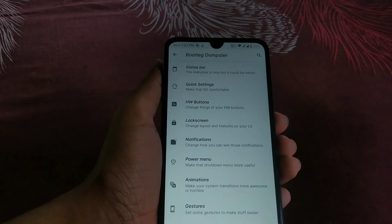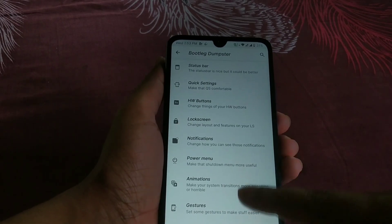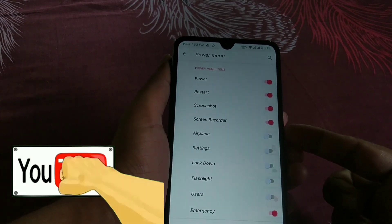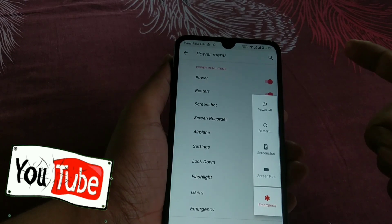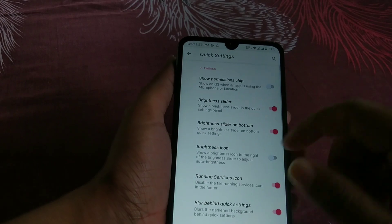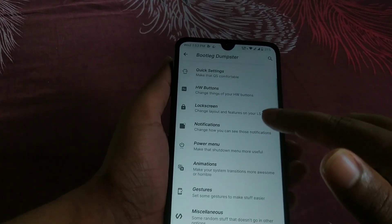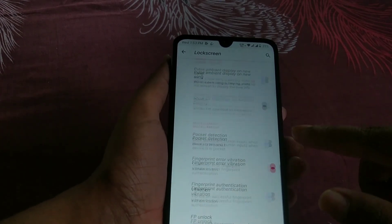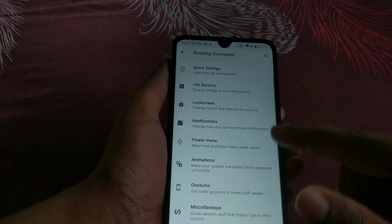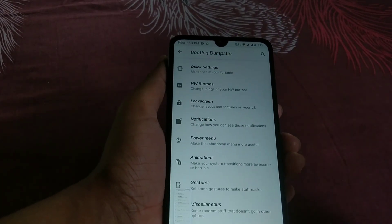Here is the customization center, guys. You have status bar, quick settings button, and lock screen — you guys already know what you have here. And if you press and hold on the power button, you have a screen recorder. So many options, and you have quick setting toggles, buttons, and the lock screen layout, and the fingerprint authentication and gestures as well.